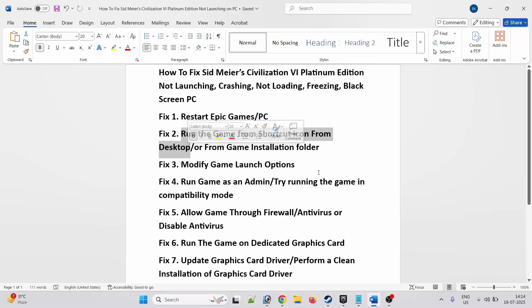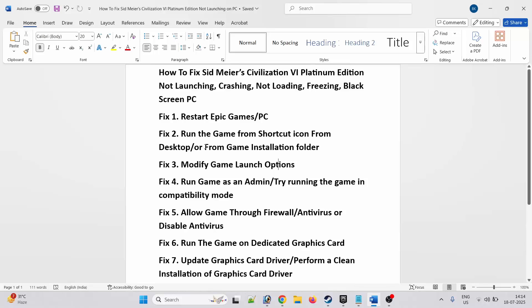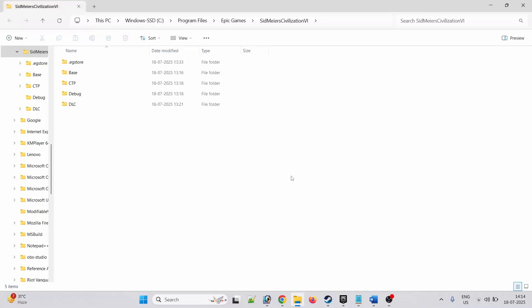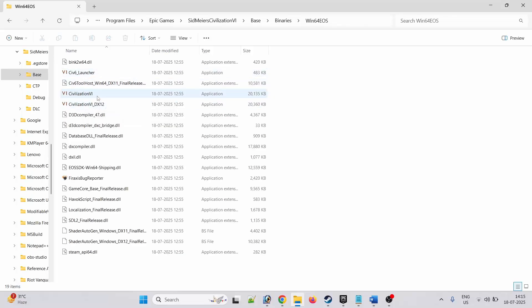Second solution is to run the game from the shortcut icon on the desktop, or run the game from the game installation folder. To do so, open Epic Games, click on the three dots, click on Manage, click on the folder icon next to Installation. It will open the game installation folder. Open the Base folder, open the Binaries folder, open the Win64 EOS folder. From here launch the game and check. You can also click on Civilization 6 DX12 version and launch the game and check if it is working or not.